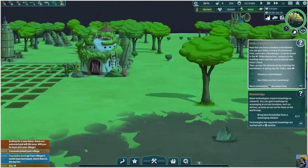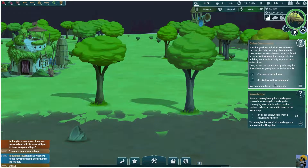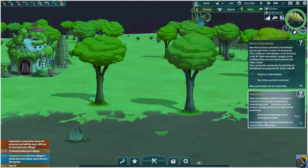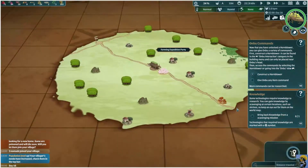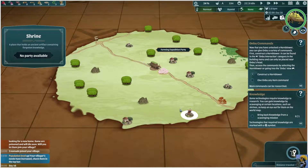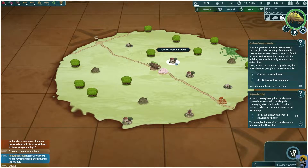We need to give the Anbu a horn command. It says right here we've got a new objective for knowledge. Some technologies require knowledge to research. You can gain knowledge by scavenging at certain locations, such as shrines, so keep an eye out for them on the world map. If I push tab to cycle through, here's a shrine. But it's kind of far away, so if my Anbu is indeed walking this way on the map, I might want to wait until I'm a little closer to explore this.